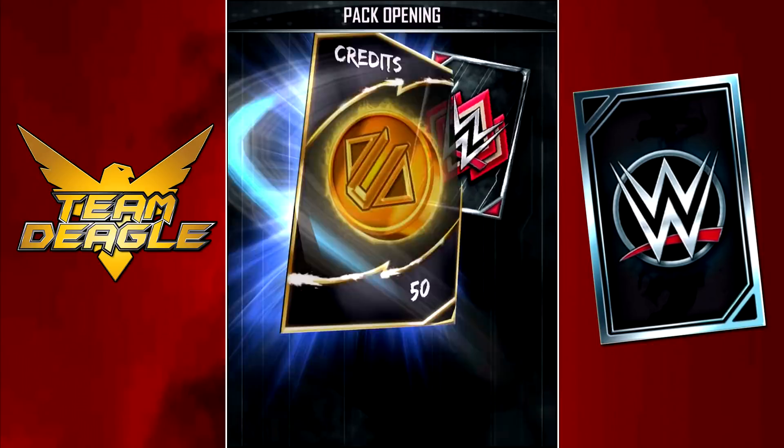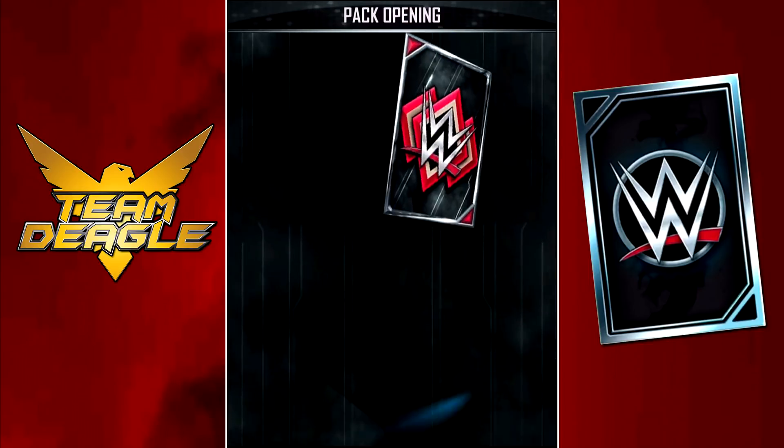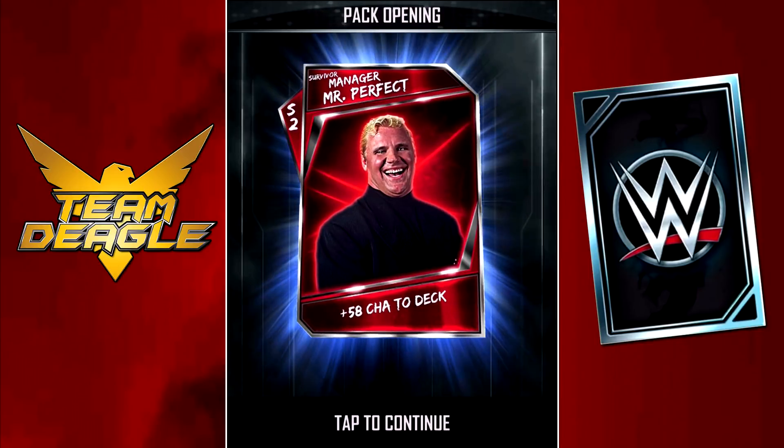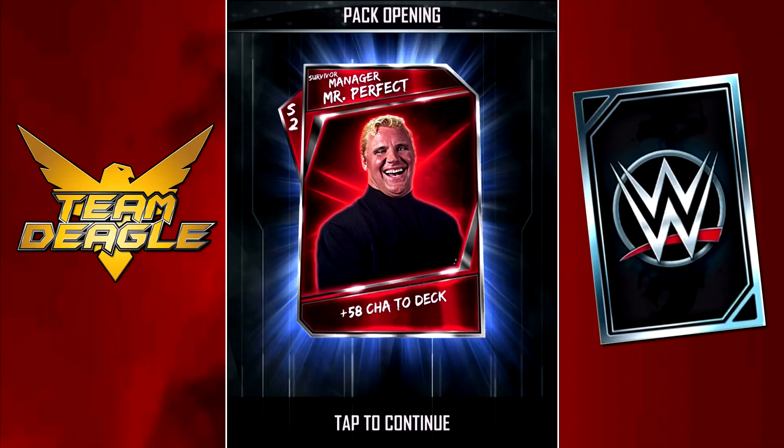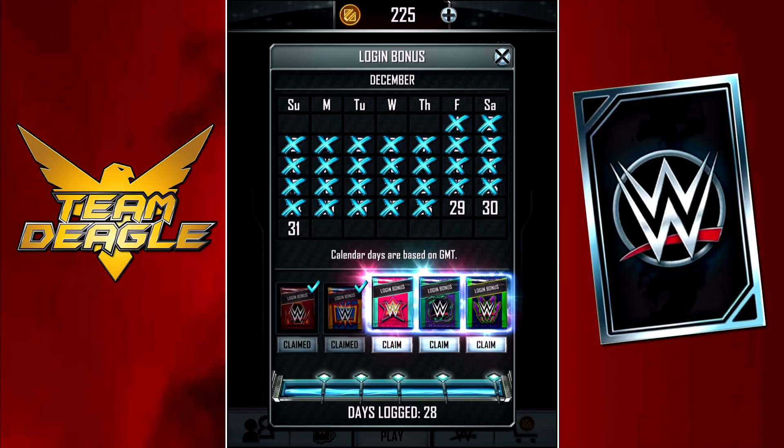Moving on, we get some credits, and then a Survivor support card. Now we're onto the SS-17 pack, so we're starting to get into the stronger cards and stronger tiers.